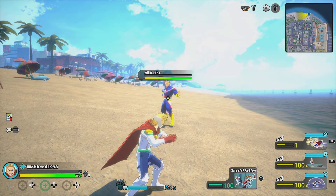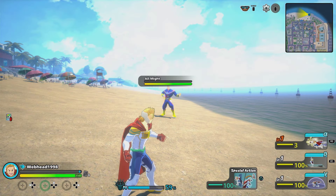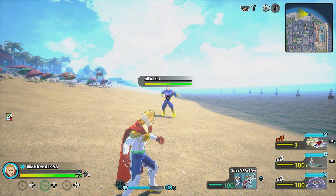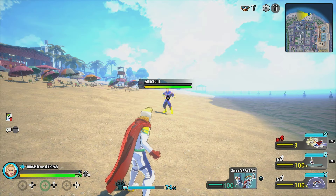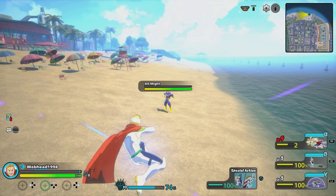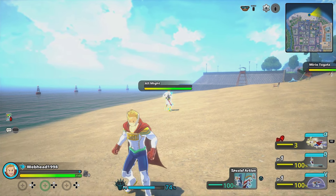At level 1 it does 34 damage, at level 4 it does 38 damage, at level 7 you get an extra charge giving you three total shots, and at level 9 it does 43. Something else that's really cool about Mirio's alpha is that, like alpha 1, it can be charged. By doing this, it makes the attack stronger and can make you travel further.